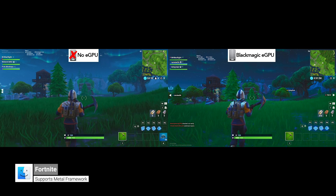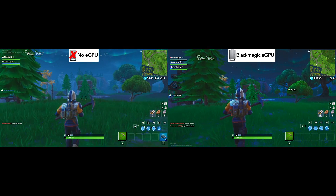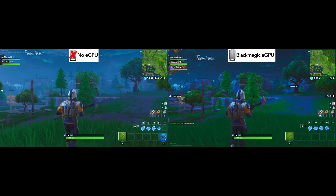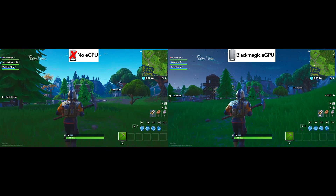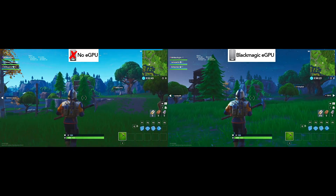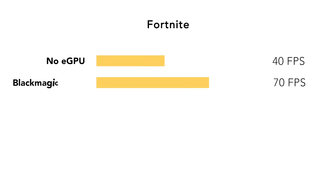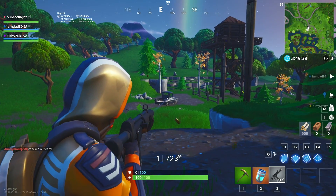Next, we have the most popular Mac game: Fortnite. Interestingly, Fortnite ran at 75 to 85 FPS with and without the eGPU. So I put the game up to the epic quality settings, and without the eGPU it runs at about 40 FPS, and with the eGPU it is seeing closer to 70 FPS. I don't know why the frame rate didn't change under the medium preset, but playing at epic settings you can see the benefits of using this eGPU.